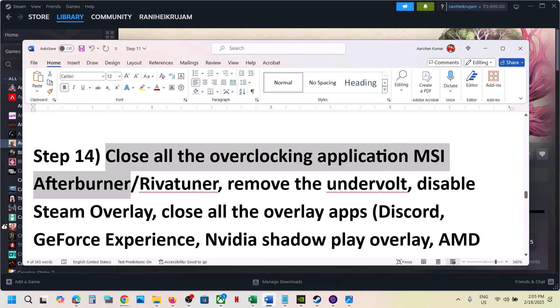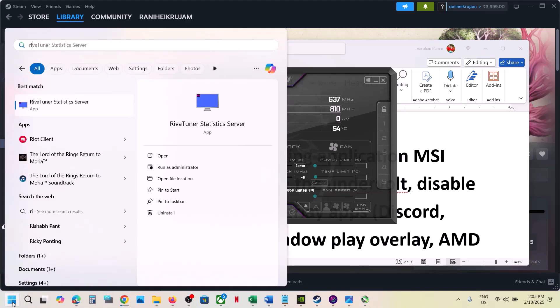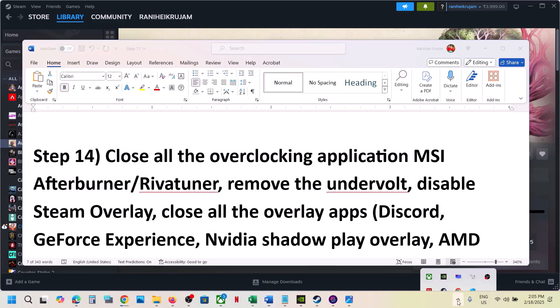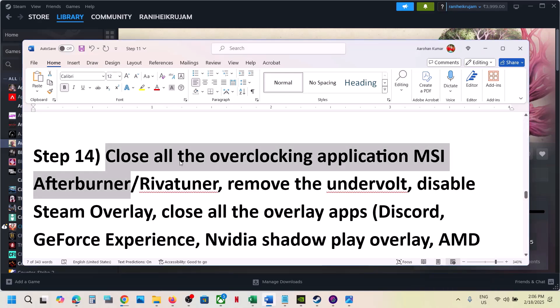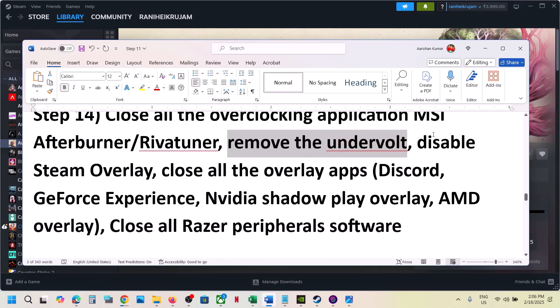The next step is to close all overclocking applications. If you're running MSI Afterburner or RivaTuner, or any other overclocking application, right click and close them. Also close any overlay applications. If you have undervolted your GPU, remove the undervolt and then launch the game.